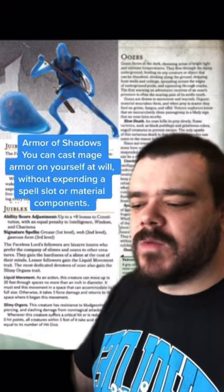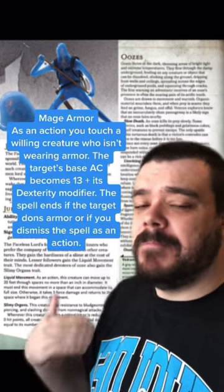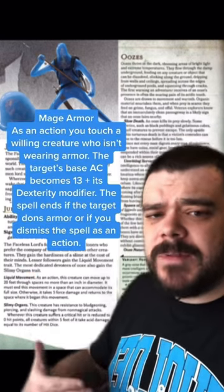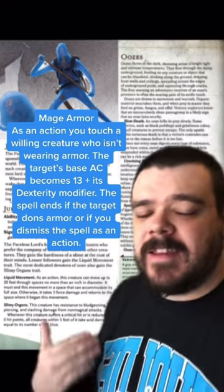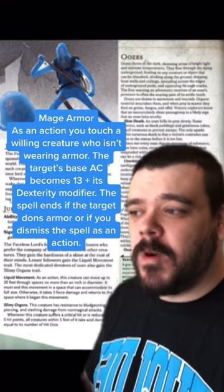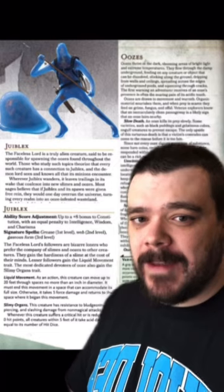...take Armor of Shadows, where you won't need Material Components or a Spell Slot to cast Mage Armor on yourself, which gives you an AC of 13 plus your Dexterity. And casting without Material Components means you won't need a Spell Focus or Component Pouch, so you don't need to be carrying anything.